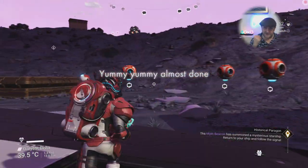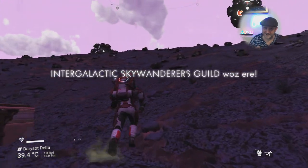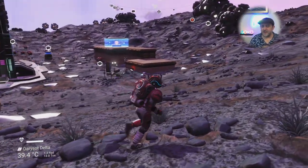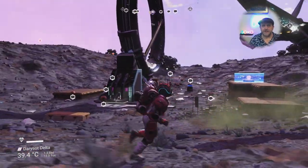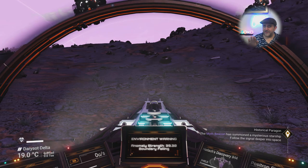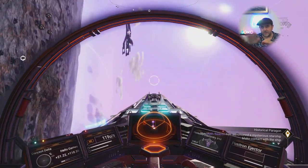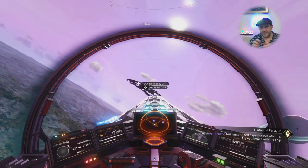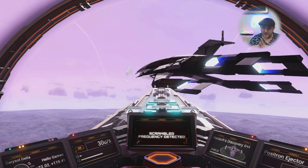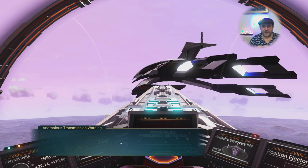There we go - that's how you get the Normandy and make the most of that moment! Flying up close to the Normandy, slow down as you approach and you'll get an incoming transmission hail. Interact with it and you can add it to your frigate fleet. For cross-save purposes: claim the Normandy, land, save your game by getting in and out of your ship to create an auto-save or manual save. Don't just turn off and hope it transfers to another save.